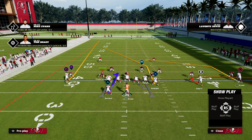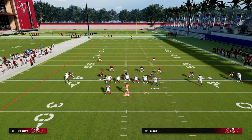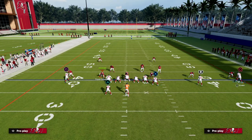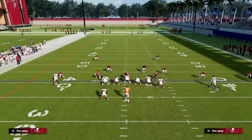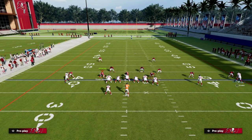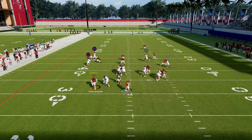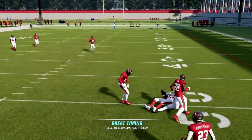What we can do is with Titan Apprentice, we can put the Titan on a crosser. If you don't have Titan Apprentice, go ahead and put him on a smart route in-route, but the crosser is definitely better. Then you're going to motion Mike Evans across and put him on a slant. So you're going to have a slant-crosser concept with a really good little out route on the left side.